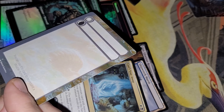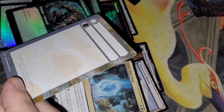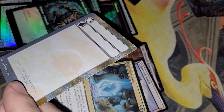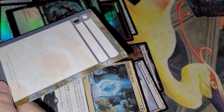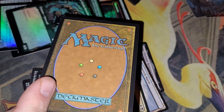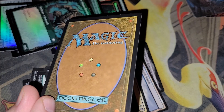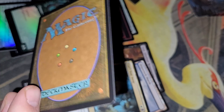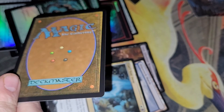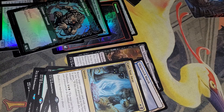One thing that's confusing about these set boosters that I haven't seen anybody talk about yet — when you open it, your double face card checklist card looks like a Magic: The Gathering pack, so technically it could look like you're looking at a list card, and then you get to that checklist. I haven't seen anybody talk about it yet, so this is me talking about it.